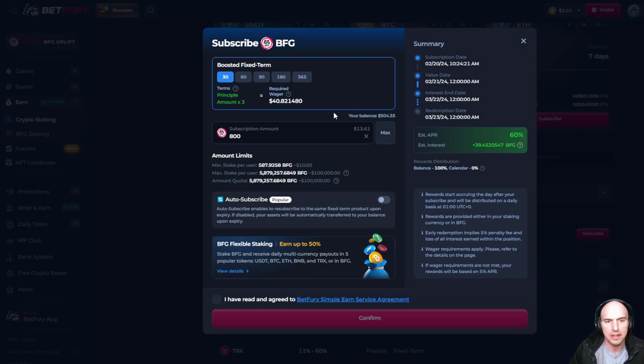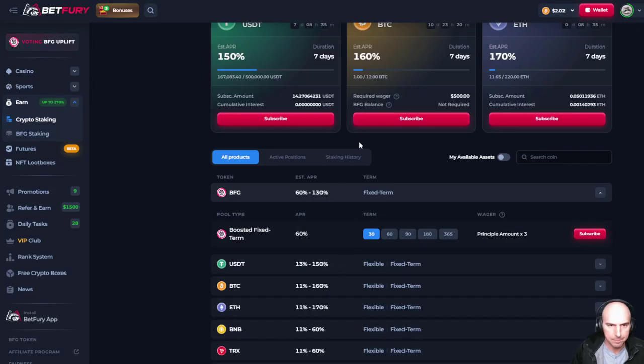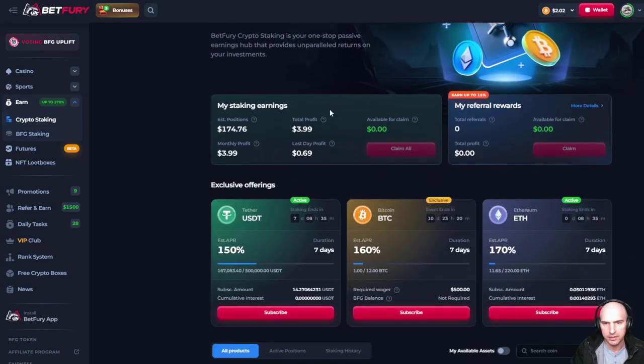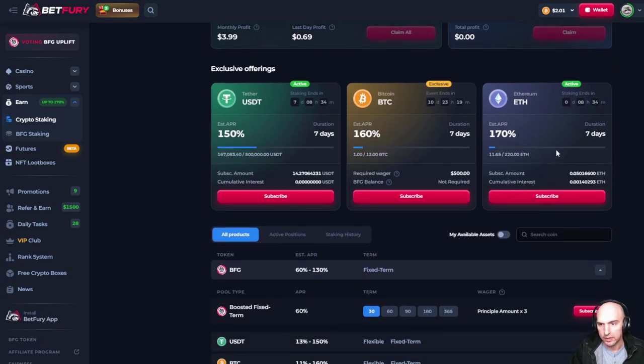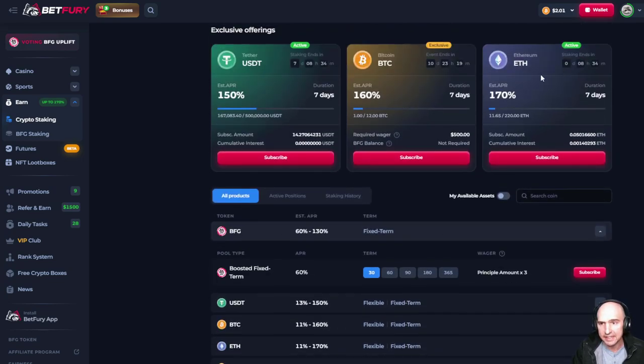We can turn on the flexible agreement — that's really easy. I don't mind wagering $40 because I do that quite often. So as you can see, we have the APR of 170% in my USDT. I can get up to 160% with BTC or 170% with ETH. You can literally just put in ETH and pull it out after a couple of days and get some great gains.